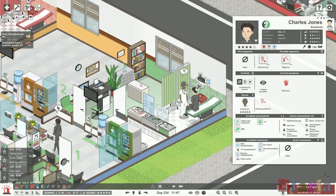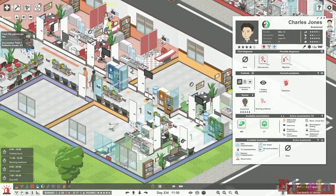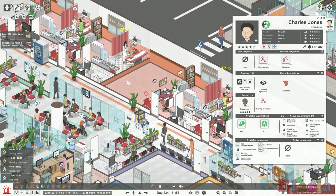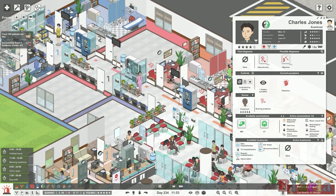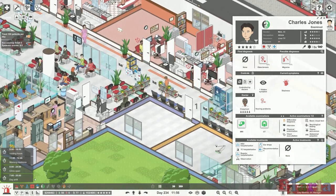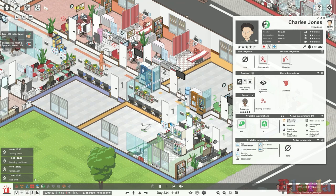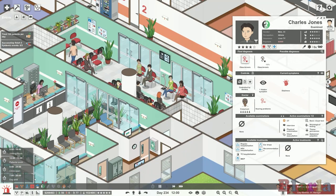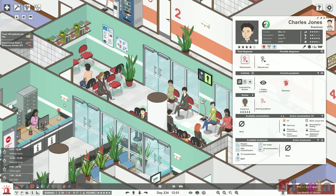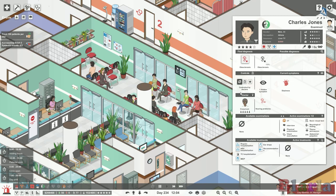I've color-coded my departments: green rooms are always internal medicine, orange is emergency, red is ICU, pink will be cardiology, purple will be neurology, blue is general surgery, and yellow is the orthopedic department. Turquoise or teal is the main hospital theme color for corridors that don't really belong to a particular department.